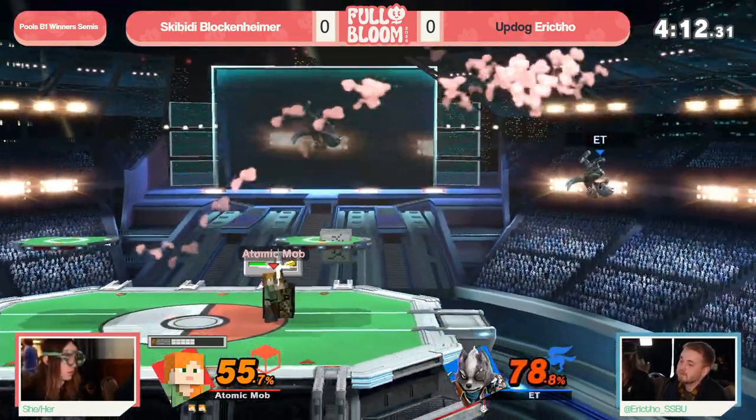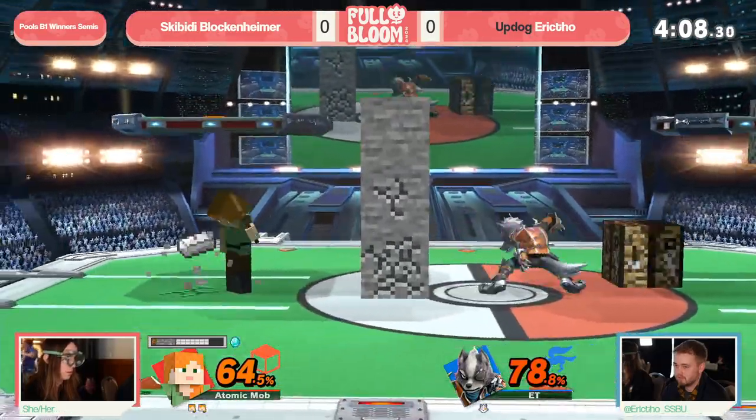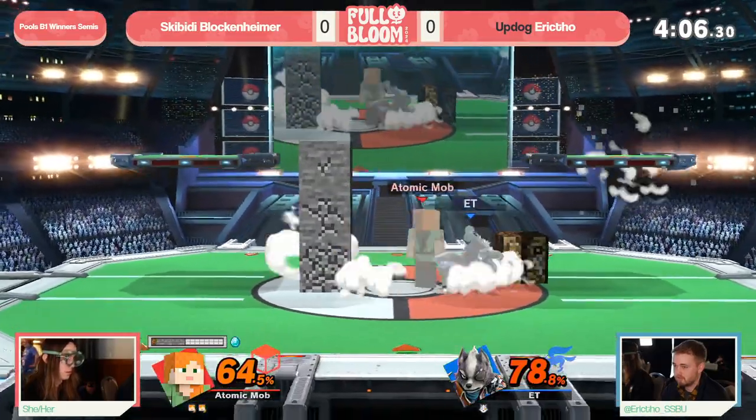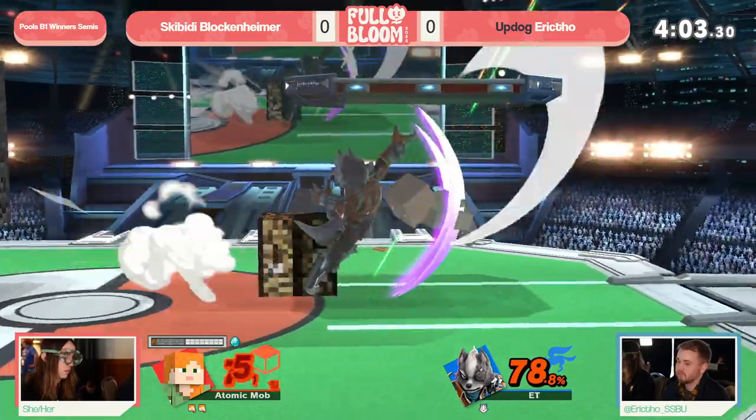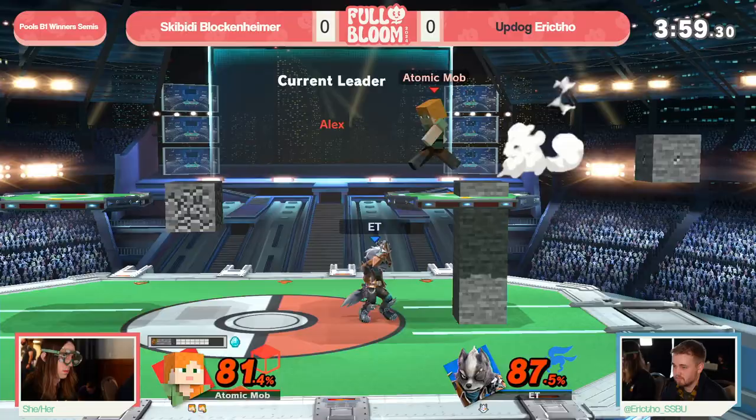It's just terrifying now because one of the big things you have as Wolf in this matchup is that you've got these disjoint points because you're already getting out frame data. And gold just makes that even more apparent - you can see the difference in the swing speed.